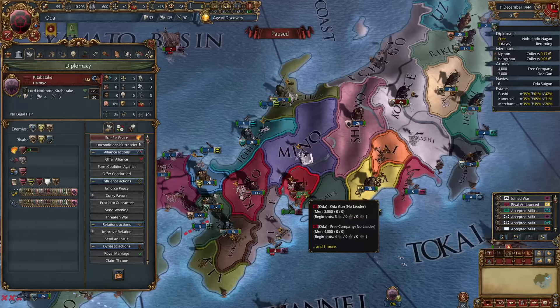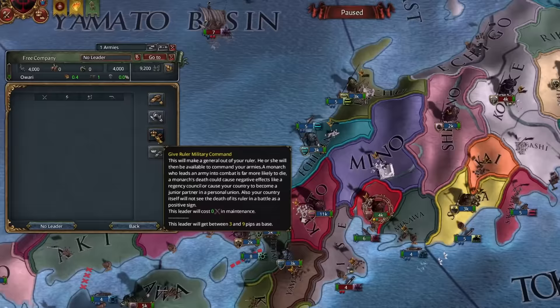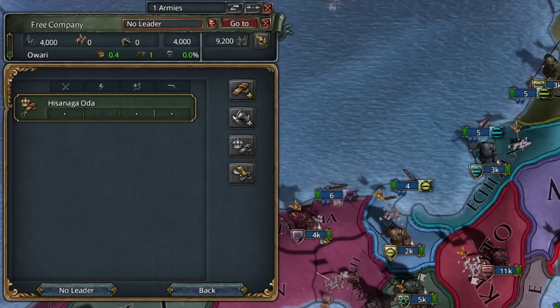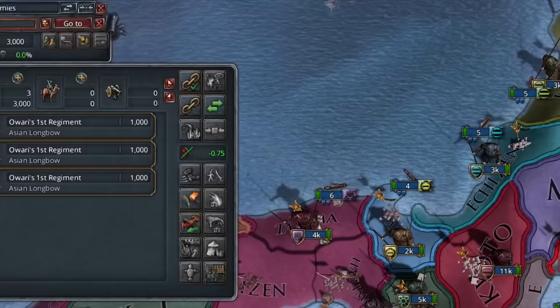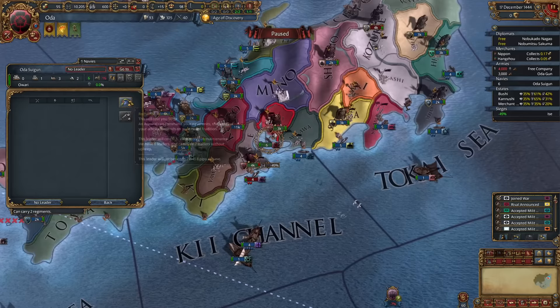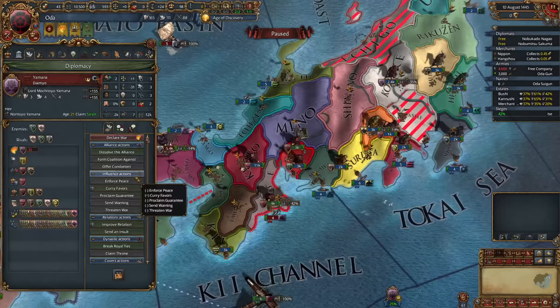Since giving them land isn't a good option, we'll let Yamana deal with their troops in hopes that they peace out after we secure Ise. Our leader will be forced to seppuku soon, so we make him a general and get some use out of him. The biggest risk is having him siege — if our ruler dies during a siege, we lose 2 stability instead of the standard 1. We grab a second general and take an admiral as well to blockade and speed up the siege.